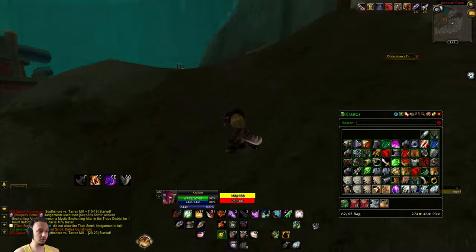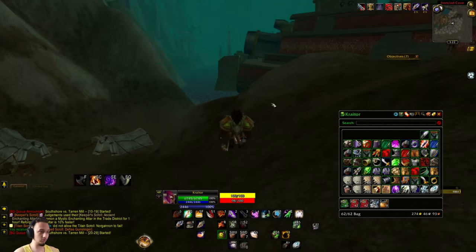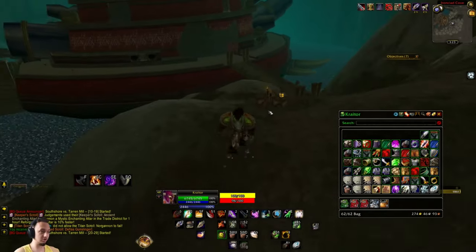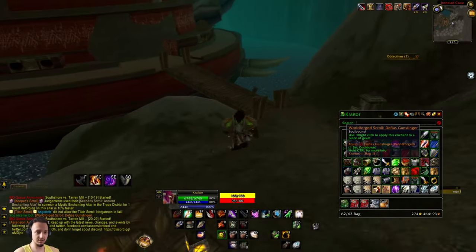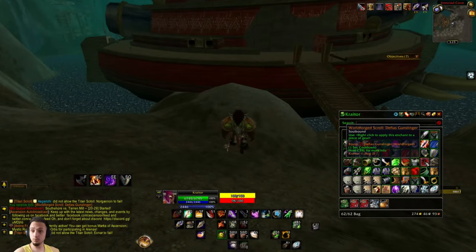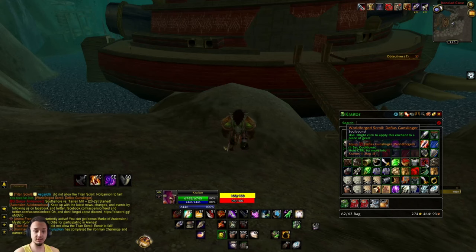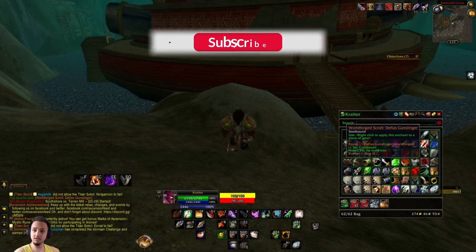These are all realm-bound now, so if you get it on one character you can use it on everybody. If you have a higher level character, like level 60, come in here and grab this - you might want to use it on another character. You can't sell them or anything like that. I already have one so I'm just going to end up having to delete it. It's an awesome world forge enchant - I've seen it in action in this dungeon and it was absolutely destroying, a lot of damage, a lot of fun. I'm actually going to make my own character with this enchant pretty soon. If you guys like the video, don't forget to subscribe, like it, and stay tuned for more videos.